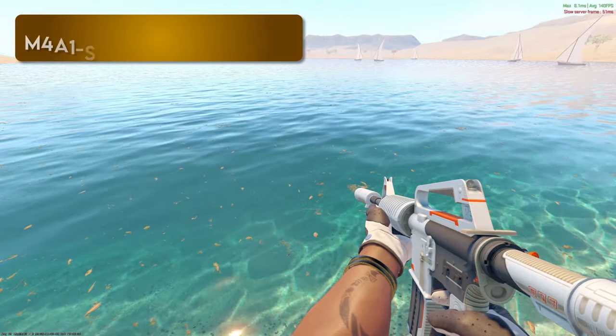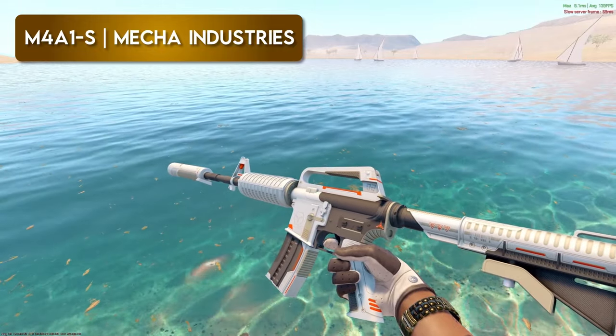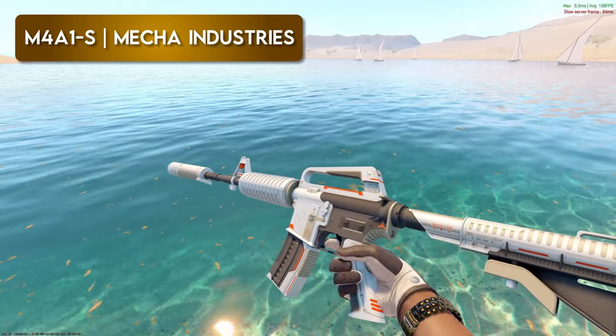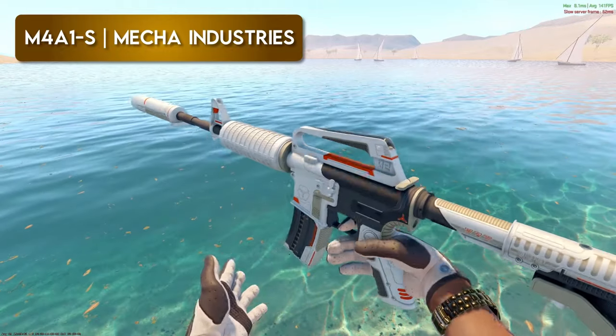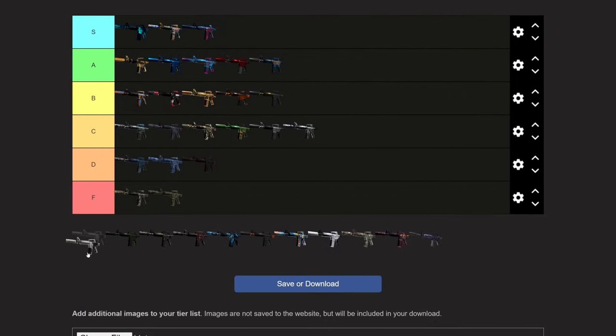Mecha Industries — I used to think this was super clean. I still do think it's a clean skin, but when I look at it now, I think every time it's the poor man's Printstream — Printstream is obviously cleaner. I'll throw that super high soon. I still think it deserves mid to top of B area, maybe bottom of A. Looking at the list, it's definitely top of B for what we have now. We can put it there and maybe move it up to A if we throw too many things in B.